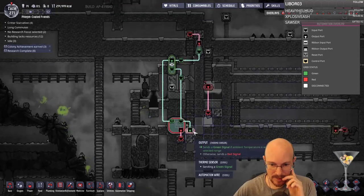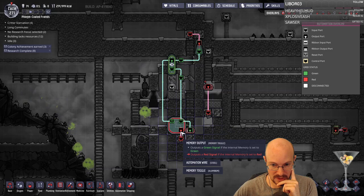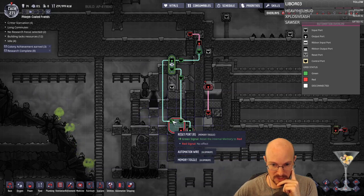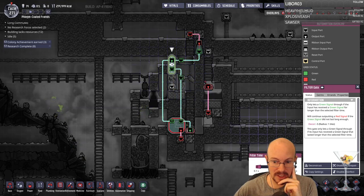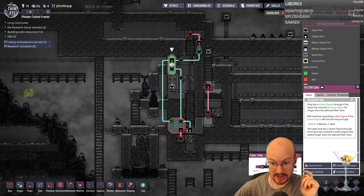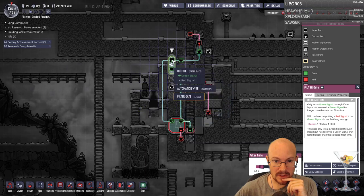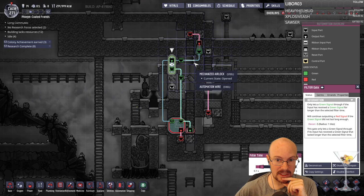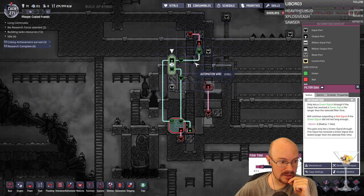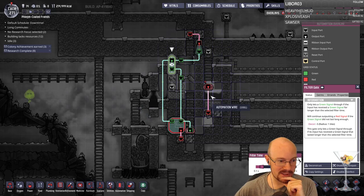Let's check if I did this right. We got thermosensor going to the set port, and the memory toggle going to the door. Reset port going to the filter gate set at 20 seconds. So that's not right — 20 seconds. And so is this right? It's slightly a different setup, but I think this is right. Tell Steven you said hi — alright, I will, Scott. For sure.